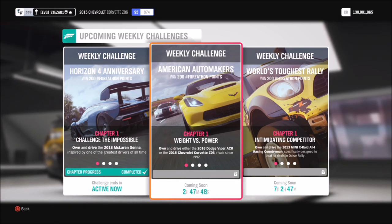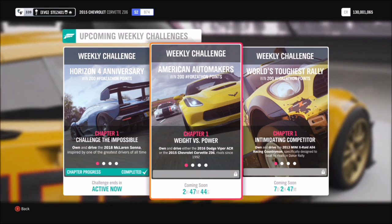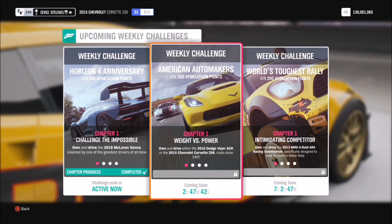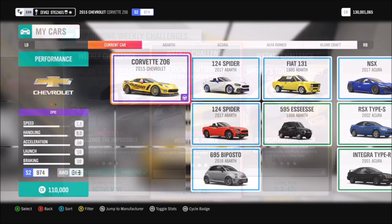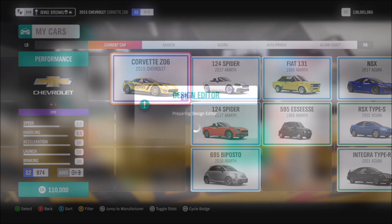Disclaimer here - I know a lot of Americans call it Z06, but I'm English, it is what it is. So the first challenge wants you to basically pick one of the two. I went with the Corvette Z06, and for a very silly reason really - it's because of the paint scheme.